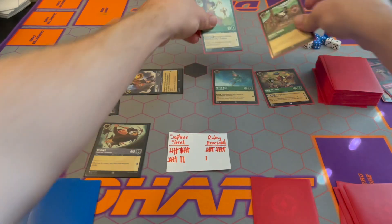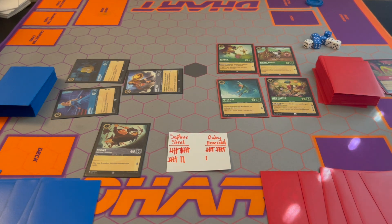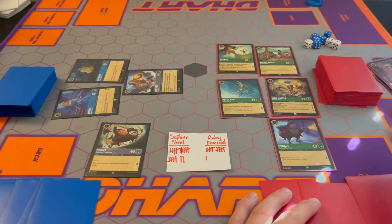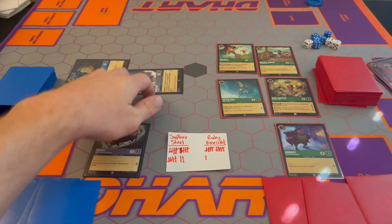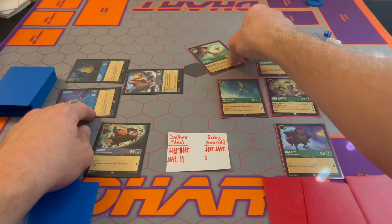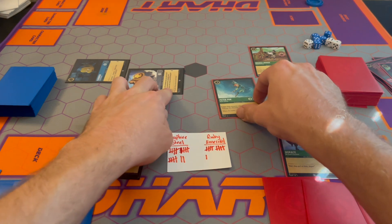We need to get another Dragonfire to banish. We got a Horus — we'll play him. Turn him — he's in there, he's drying. We probably have to start challenging because the opponent is going to win the next turn. We've got to get rid of Aurora who has two lore, so let's just do Meg — Meg will challenge Aurora and they will knock each other out. Peter Pan can challenge Hercules — do I need to do that though?